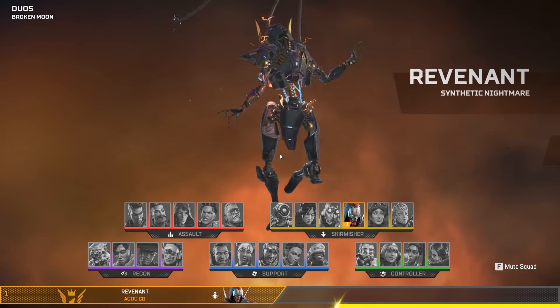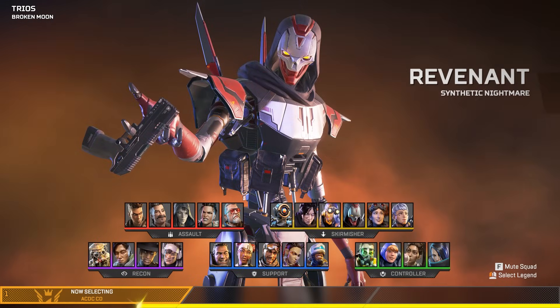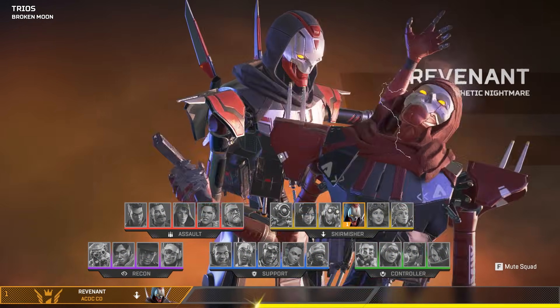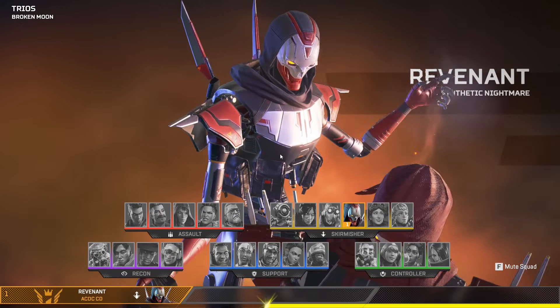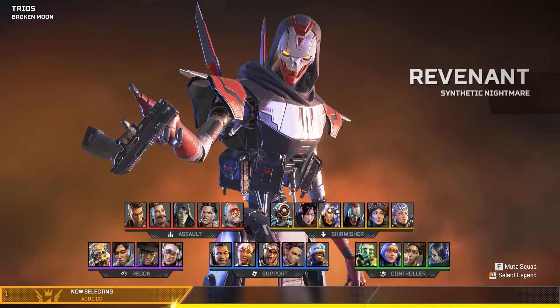I personally really like this, but not over the next one we're going to go over. The next select animation is the base Revenant Reborn select animation. As I theorized previously, he does pull out a gun and shoot a Revenant, which is pretty interesting. Overall, it's a very cool select animation in that it conveys a message through a simple animation sequence.